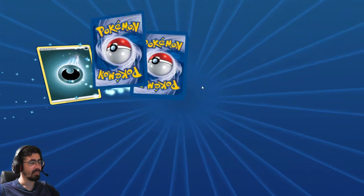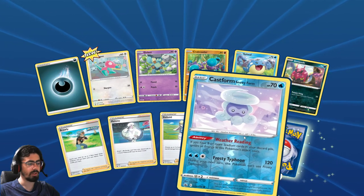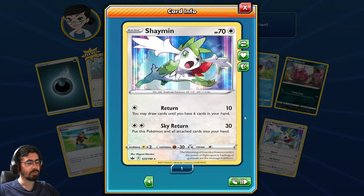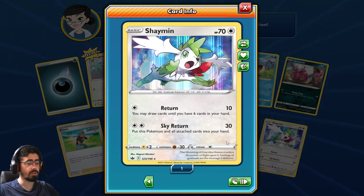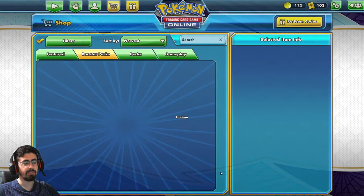Let's see what we've got. Shaymin - Return: you may draw cards to have 6 cards in your hand. I'm always happy with a card like that. And Sky Return: put this Pokemon and all attached cards into your hand - just to get it out of dodge. Not a bad card, but nothing fantastic.